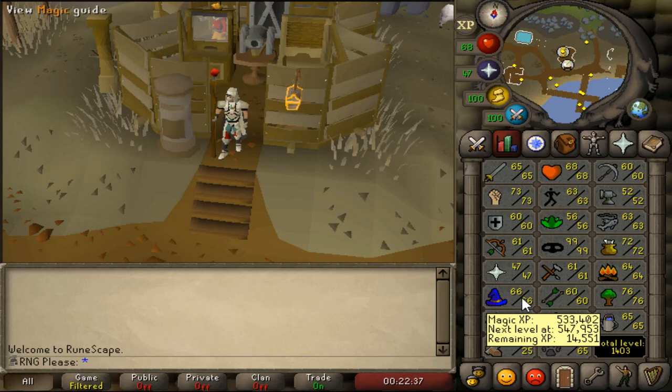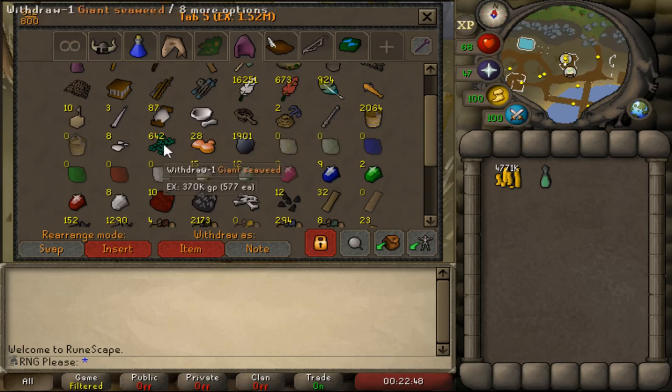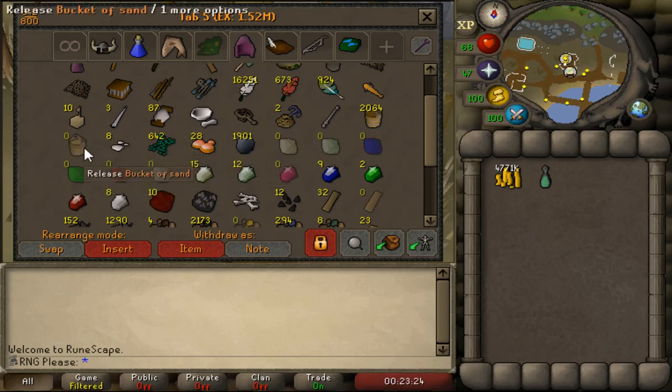Before you even get to 61, the whole time you have the farming level for it you can just start growing seaweed spores. I'm 61 crafting and not doing Lunar Diplomacy until I'm 77 magic, so I've had plenty of time growing crops. I've already got 642 giant seaweed banked. It's a six-to-one ratio — one giant seaweed equals six buckets of sand — and on average you get 1.3 molten glass per cast per bucket of sand. You're getting potentially a lot more molten glass per giant seaweed, which is absolutely ridiculous.